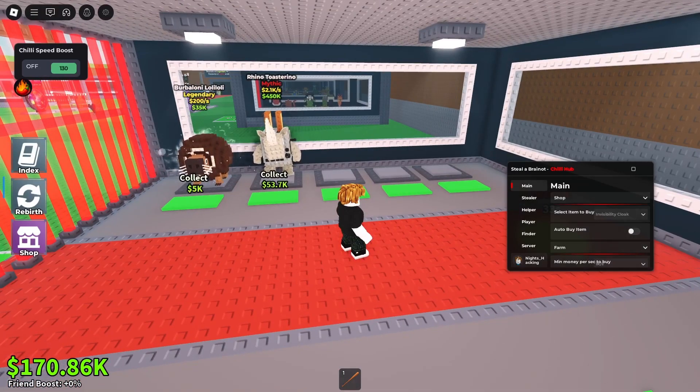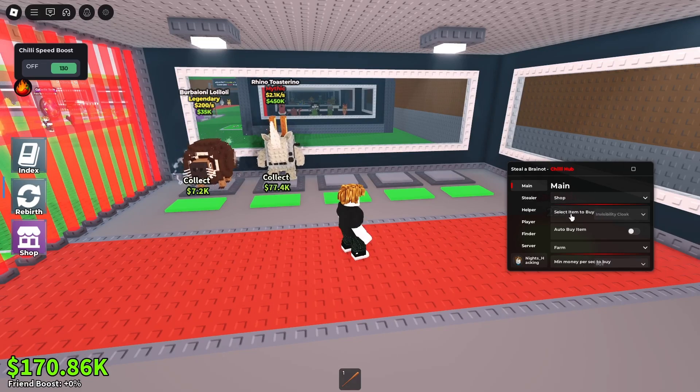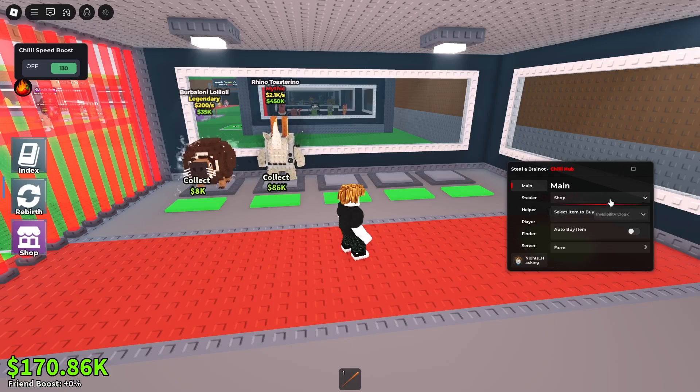We've got options here on the right side of our screen, as you guys can see. We've got options in the main menu for shop, sell stuff, and auto buy items, as you guys can see for the farm as well. We have all this other stuff, which is min money per second to buy, the auto buy brainwrap, and the auto buy as well, and anti-AFK.